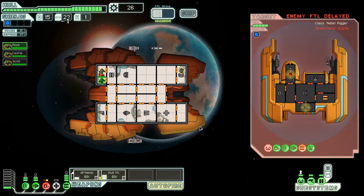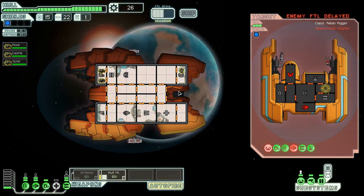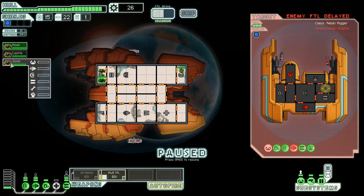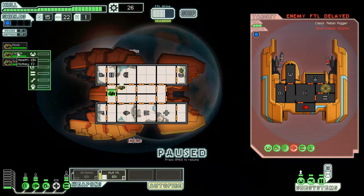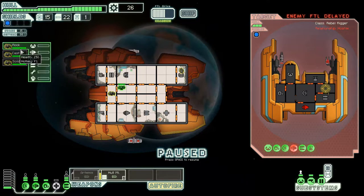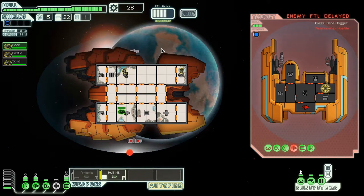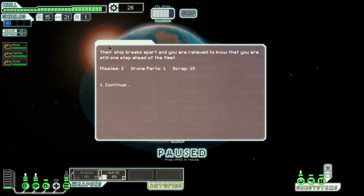I hit his piloting and his engines — he's not going anywhere soon. I'll turn off the Artemis and just let the hull missile finish him off. Rook, go here; Castle, go down there. This guy has shields. Engines on. That should finish him off — the ship breaks apart and I get two missiles. Good reward.